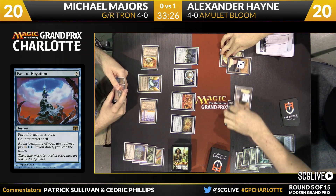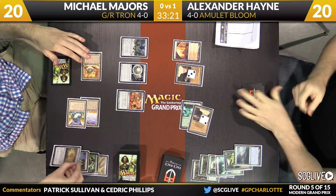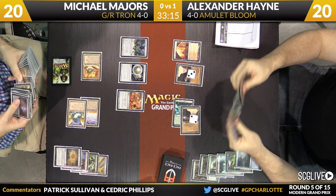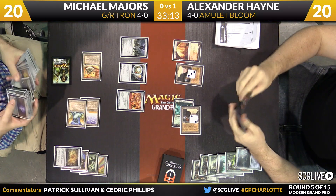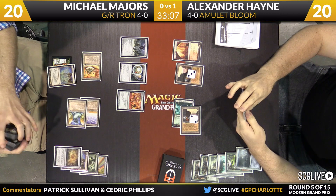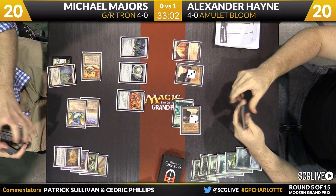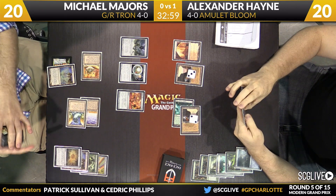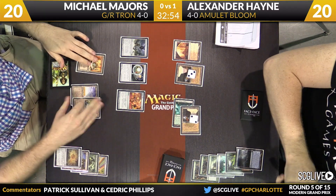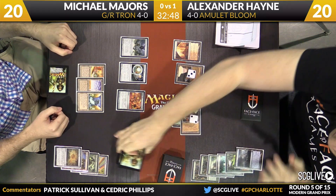There is Gemstone Mine from Hayne — he'll pass the turn back. Majors looks like he's going to sacrifice that Expedition Map. Let's see if he wants to go Ghost Quarter hunting here or not. Typically in Amulet Bloom decks, you only find one basic Forest. Hayne has one Forest and one in the sideboard which he brought in — it's actually in his hand right now. I have to imagine this is a Ghost Quarter situation — Ghost Quarter is the weapon of choice there for Majors off the Expedition Map.